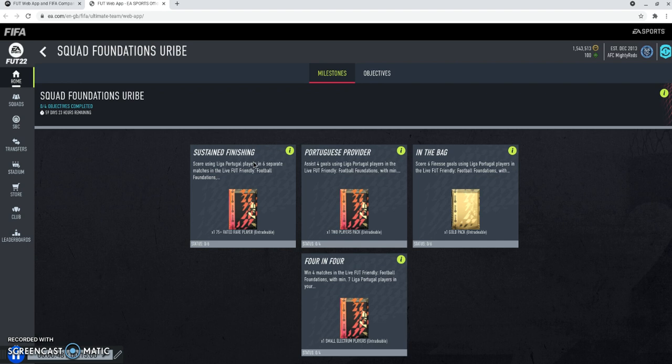If we have a look at what's going to be done in separate matches: score using League of Portugal players in six separate matches - that's going to be done in six separate matches. Assist four goals, score six finesse goals - those two could theoretically be done in one match. Finesse shots, as more updates are being given to the game, are becoming easier and easier. And win four matches as well.